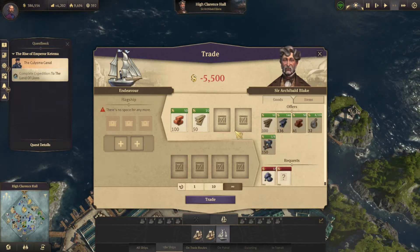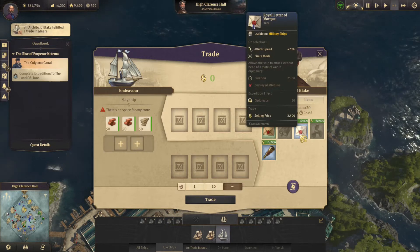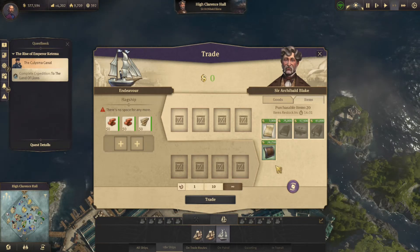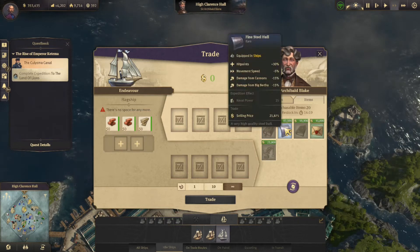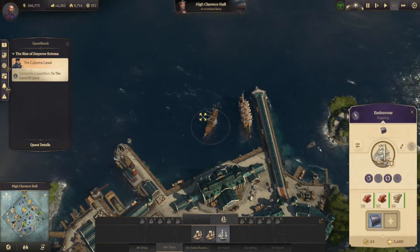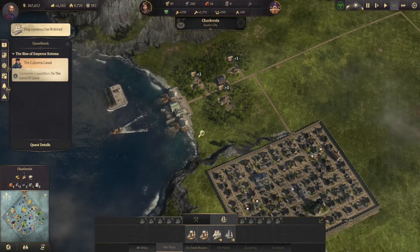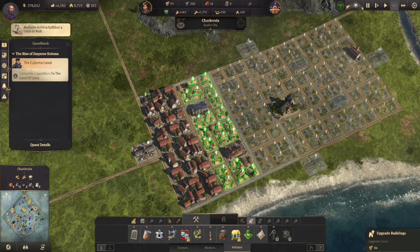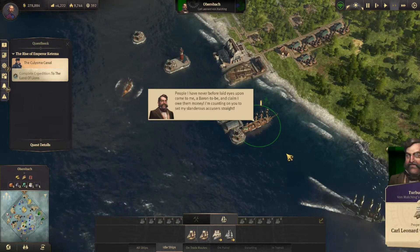Let's grab some goods to go with the bricks. I kind of want that high power score but part of me says no, leave it. Nothing really in here - let's go ahead and spin it one more time. We'll take this one - makes our ship a little bit more beefy in case we get in a fight. Let's send him back over. Our first frigate is done! Carl has another quest for us - let's get these guys upgraded and go see what Carl's quest is.